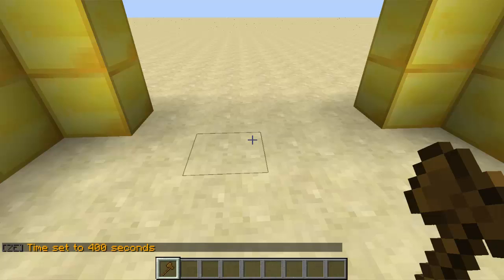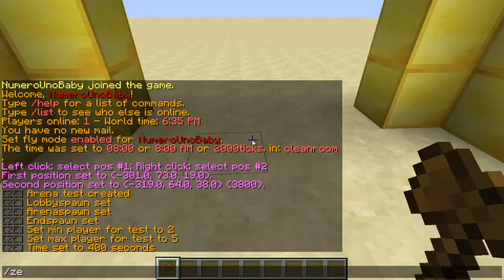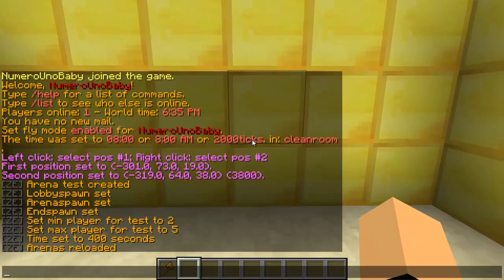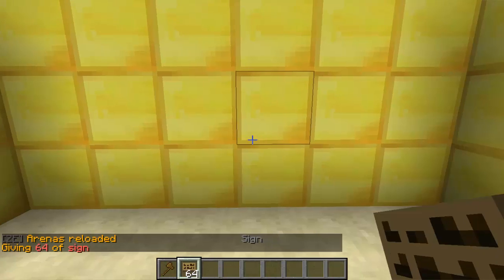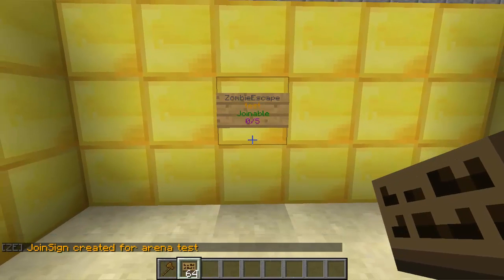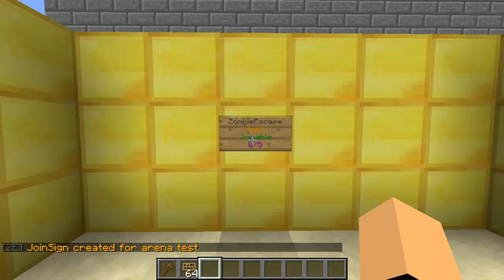Once you're done with all that, type /ce reload and you're pretty much done. For the join sign, get a sign and place it wherever you want. On the first line type 'ze', and on the second line type your arena name. When a player wants to join, they just right-click to join the game. And that is how you set this game up.